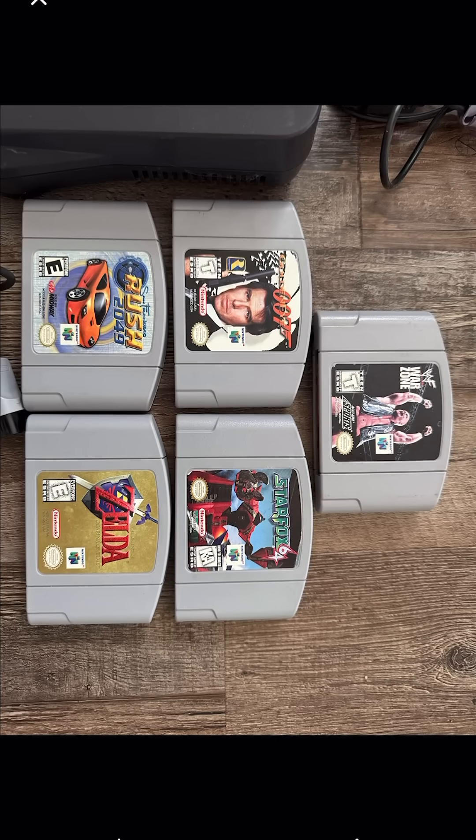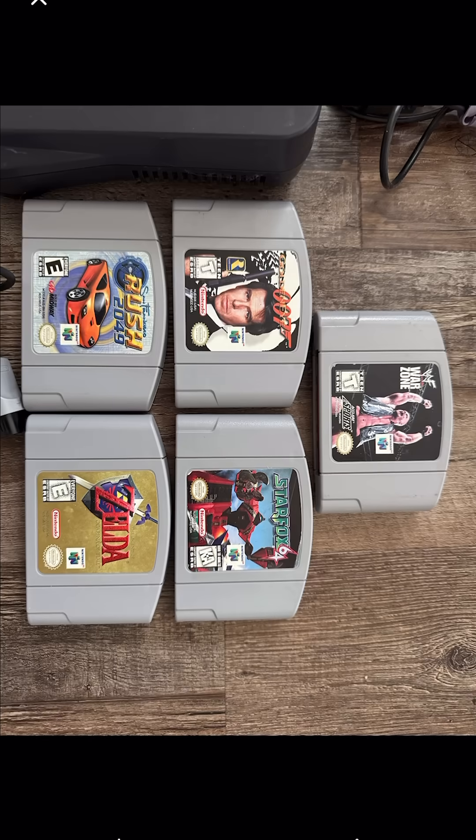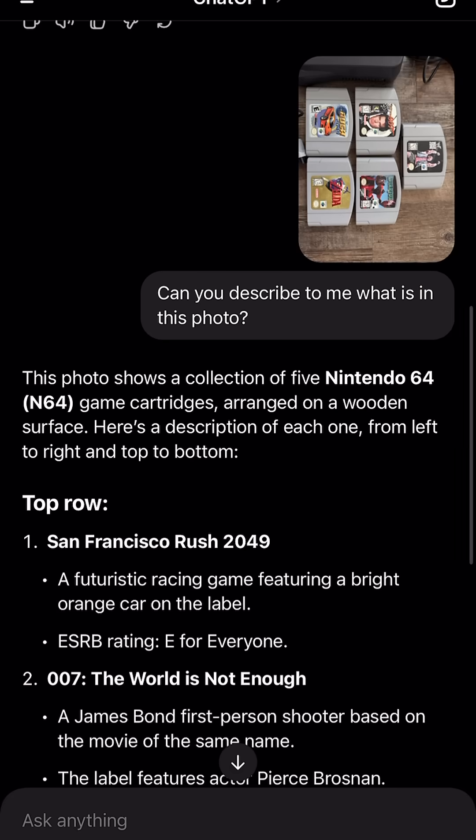Look at this — ChatGPT is wild. I posted this photo with the five games and said 'can you describe to me what is in this photo?' And it says: 'This photo shows a collection of five Nintendo 64 game cartridges arranged on a wooden surface. Here's a description of each one from left to right and top to bottom.'